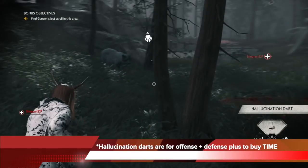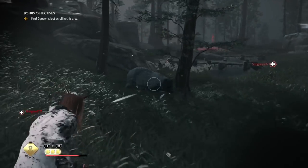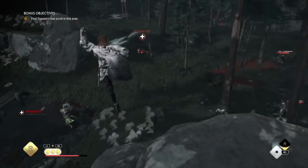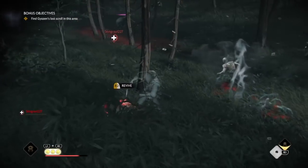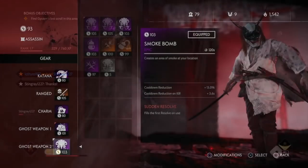Hallucination darts are probably the best of all because they're good for offense, defense, and buying time. Here you can see I spot the bear and shoot the hallucination dart at him — he just goes off, ignoring me and causing huge havoc against the rest of the enemies. Then I can go revive my fallen teammate: I cloak first, revive him, and then go back into my assassinations, right back in the fight with the bear fighting alongside us.